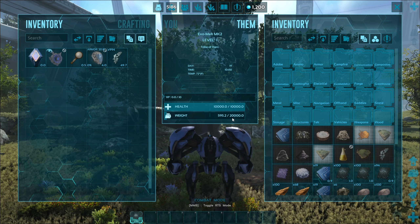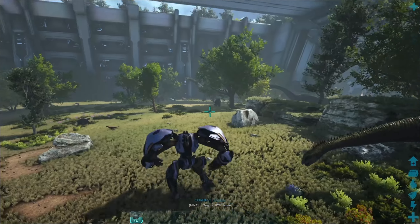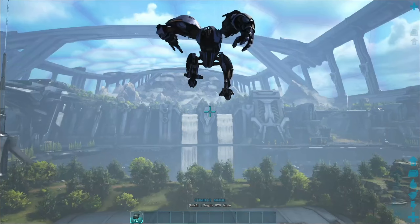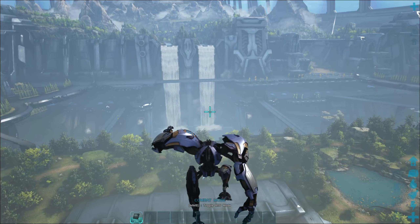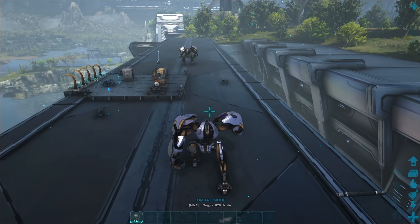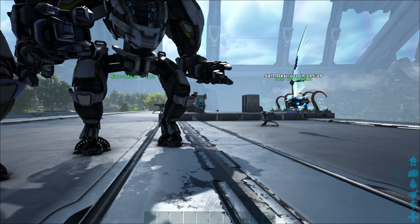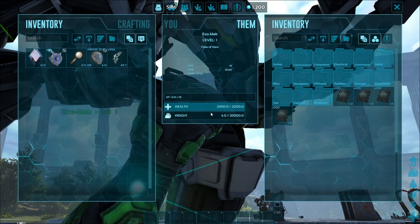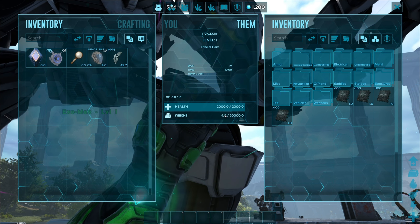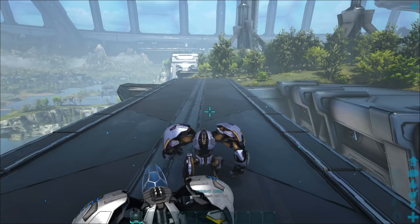A couple of utilities: the Mark II has an oxygen tank. If you jump into the water it will slowly replenish oxygen, and while underwater it slowly degrades down from 5,000. You essentially have a pretty extended time underwater. Once you get out of the water — and you still have all the crazy super jumps the normal mech has — the oxygen tank will start recharging on its own, so you don't need to worry about managing it manually.